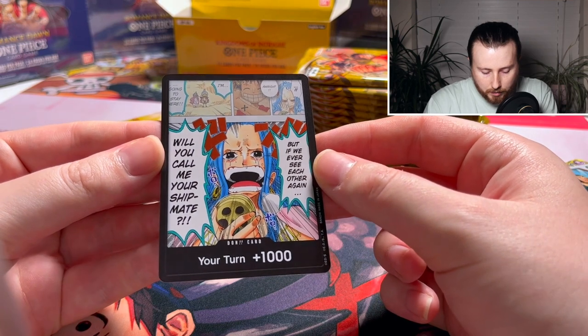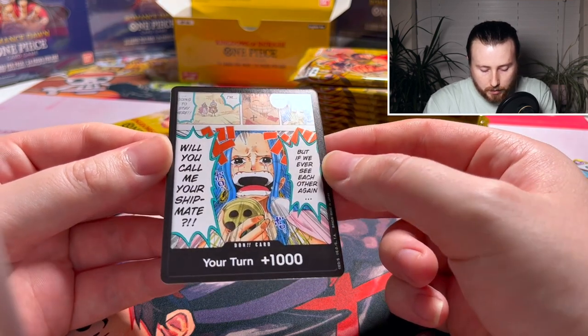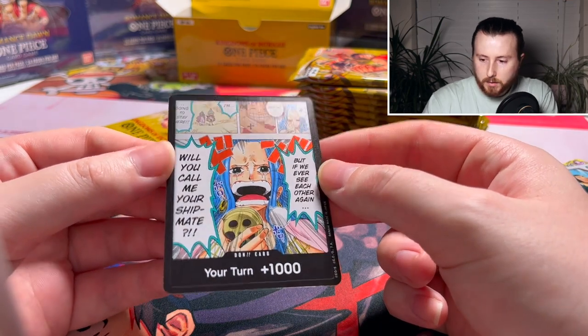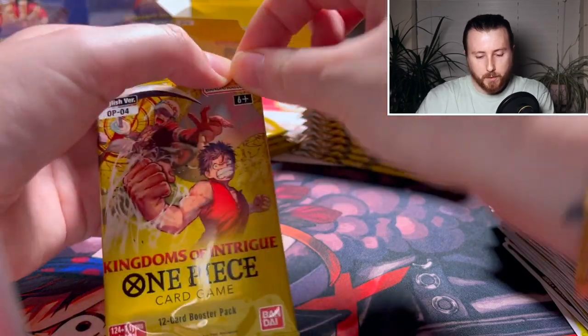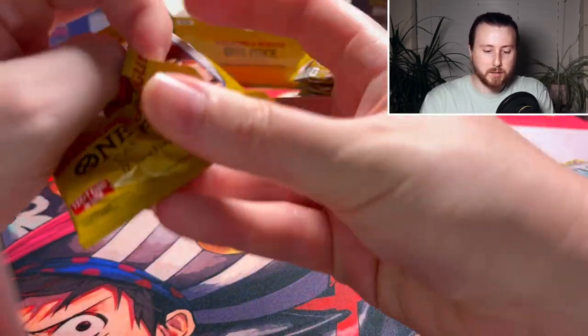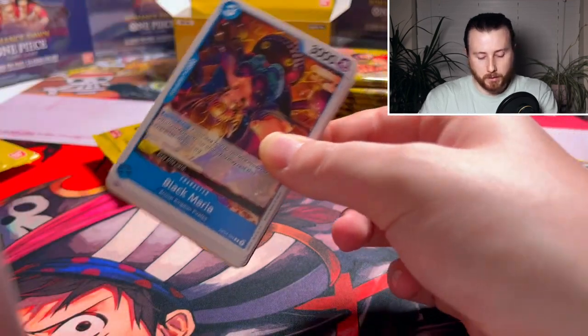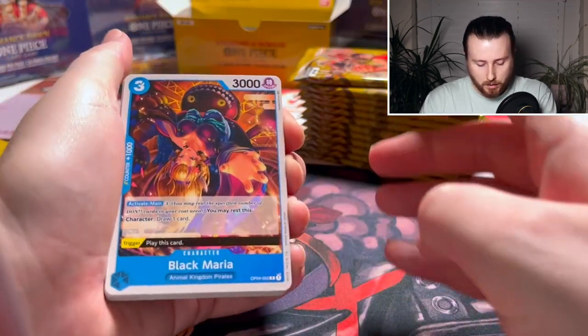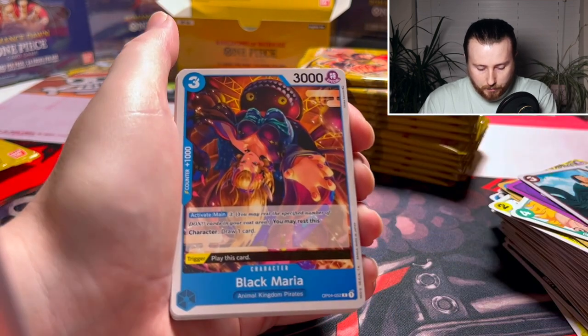And here is the Don card — so it's actually the scene from Alabasta. The VV Don card looking pretty nice. I'm sure people will be running sets of those. I personally like the Shanks from Paramount War — that's probably my favourite Don card they've done.